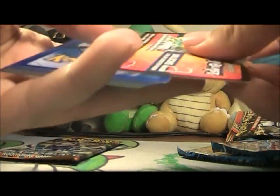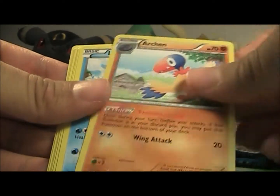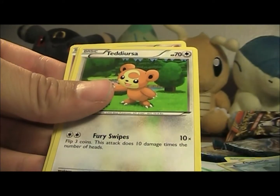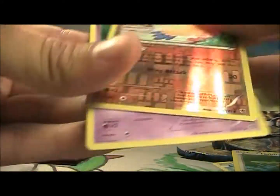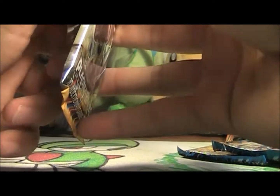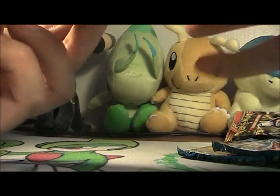We'll open the Lugia pack first - still one of my favorite Black and White sets, I love Plasma Blast. From this pack we got Octillery, Professor Juniper, Archeops, Lapras, Aeron, Bagon, Squirtle, Teddiursa, Archeops, and an Azelf Rare. Not too great, but that's okay. No holos so far - that's weird. They're eluding us, but we have a couple more tins to open after this, so I'm not too concerned.